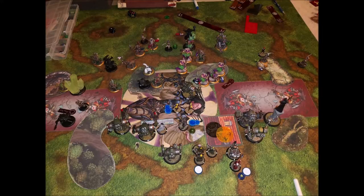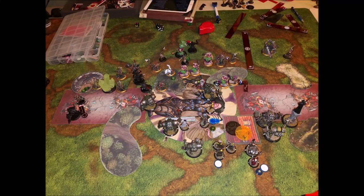I set up the right Toro within possible charge range of his Stalker, but he'd need Hunter's Mark to reach it. Turns out he has no problem getting into my face with Iona — she comes up, casts the Argus animus dropping my Eliminator's defense from 19 down to 5, which goes up to 7, and kills her easily. Then she Sprints away. This isn't even her feat turn — she decided to hold it, not really worried I could threaten her.